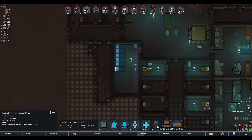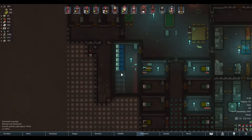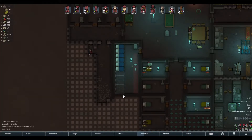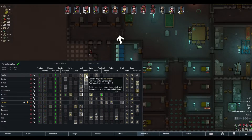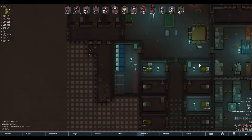Let's say you want to build a few more hospital beds because you get more people and they get injured all the time. You obviously want your best builder to build those beds. You can't set anybody specific to construct on the bed itself like you can with bills — in any bill you can set a specific person or a skill level — but you can't do this with construction work. So if you want your best builder to do this, you have to sort by left-clicking and then take everybody else off of construction, but then nobody else will build walls or any other building projects.